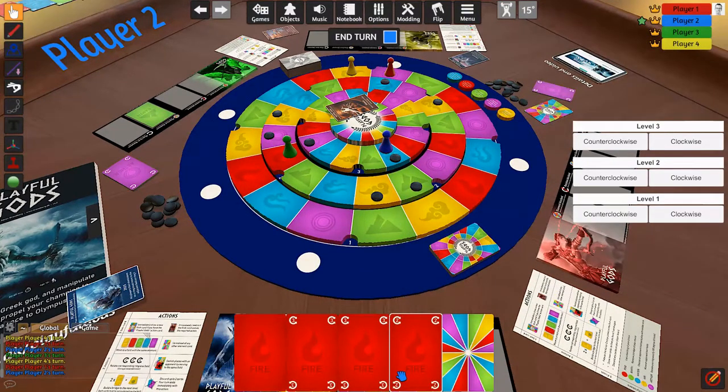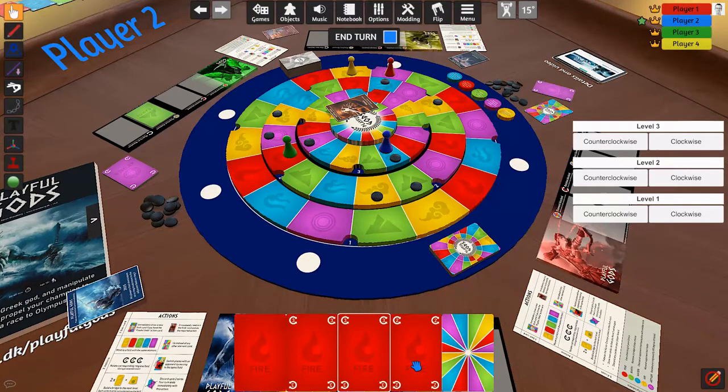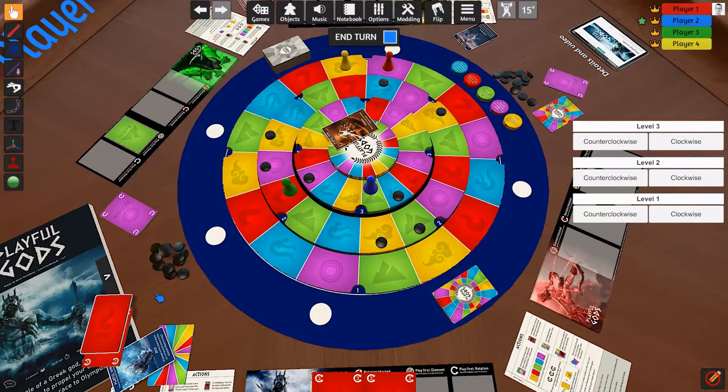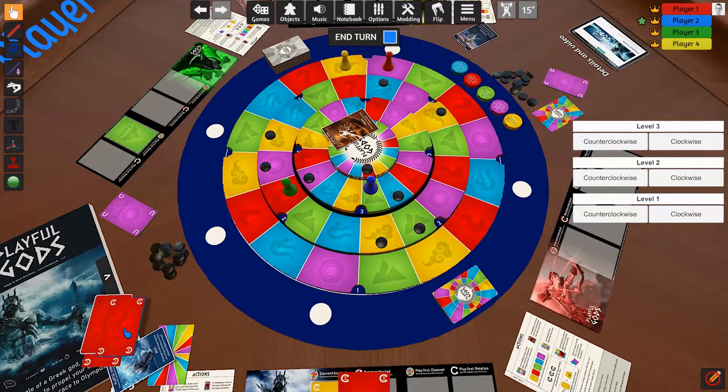Things look good now. Poseidon can't use air but has great cards. He uses a special card to move to the side, then places one and two fire to build a bridge, and plays a final fire card to reach the top — ending the game. Poseidon is the winner!